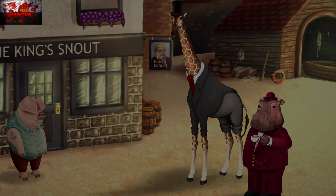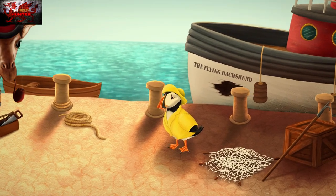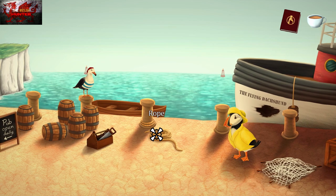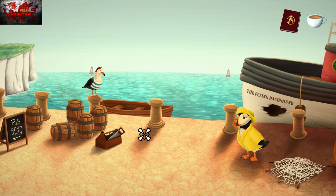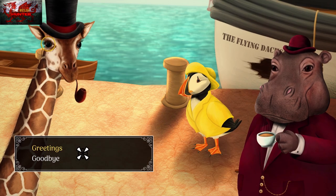After speaking to Daddy Pig and going through all the dialogue, we're going to go right to the docks and pick up the boat hook from the right-hand side. Then grab the rope in the middle of the screen. The hoof icon is for interacting and the magnifying glass is for examining — we don't really examine stuff much.